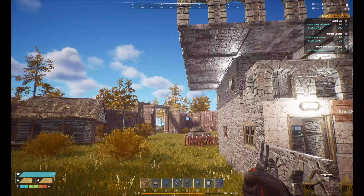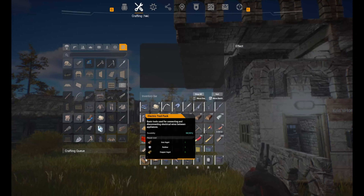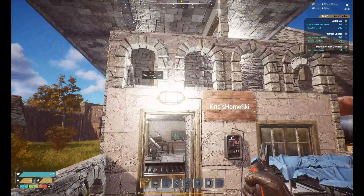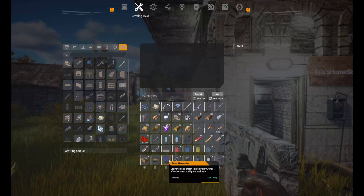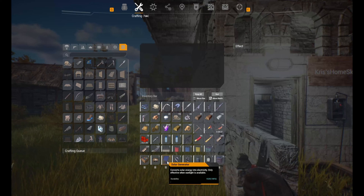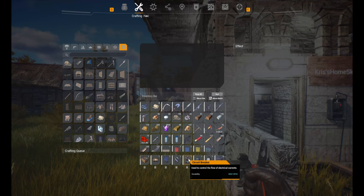The basic things you need to create a power source and power up your establishment: you need an electric tool pack — that's how you basically connect your generators to the things you want to power. There are three different types of generators: a diesel generator, a solar generator, and a wind generator. The diesel runs off gas, solar off the sun, and wind off the wind, obviously.